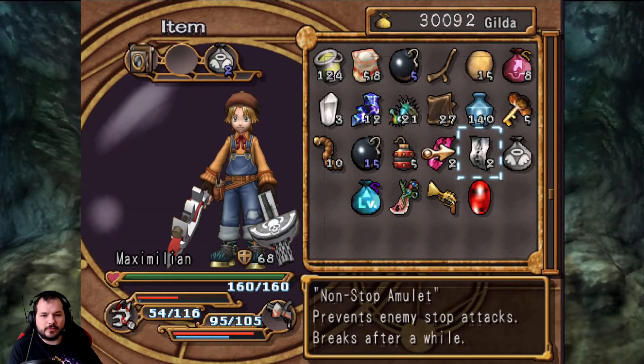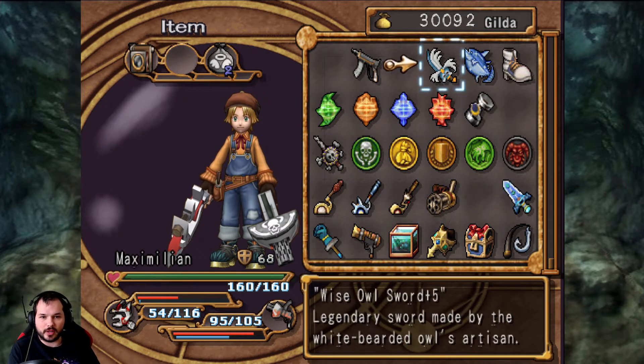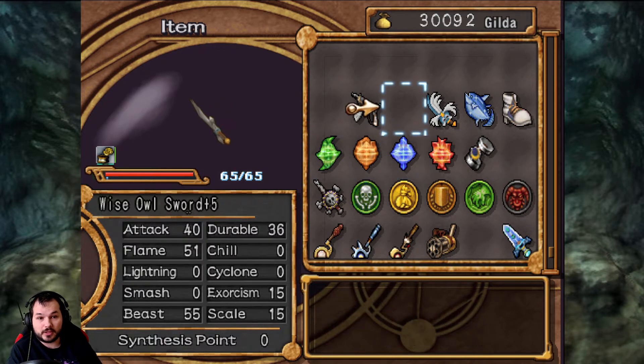I have off-screen grinded a few weapons because I said I would do that. One that I grinded is the Wise Owl Sword, which looks absolutely great. That one I could just buy — in the future of Balance Valley, they have a weapon shop where I just bought some stuff.